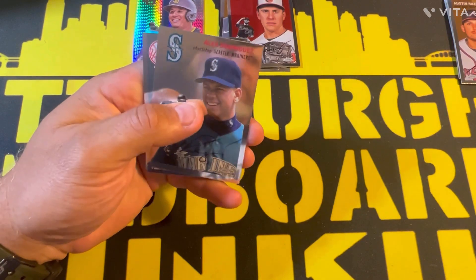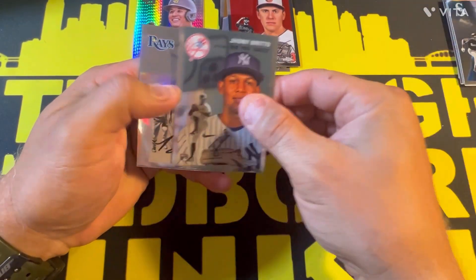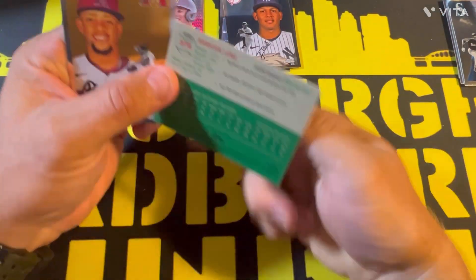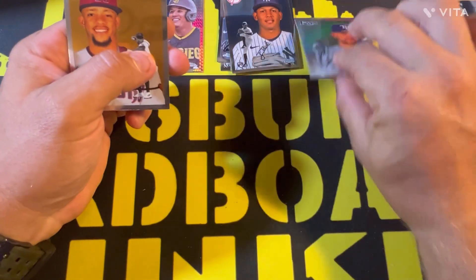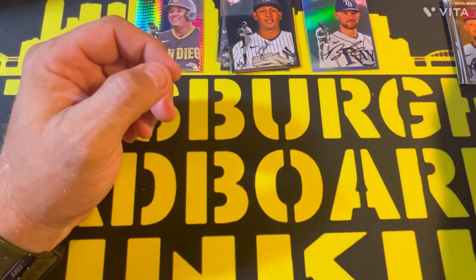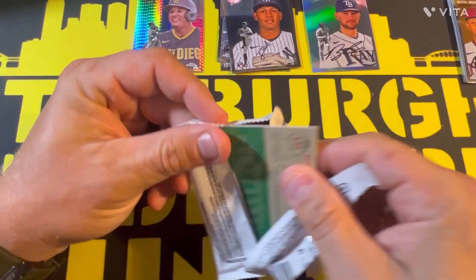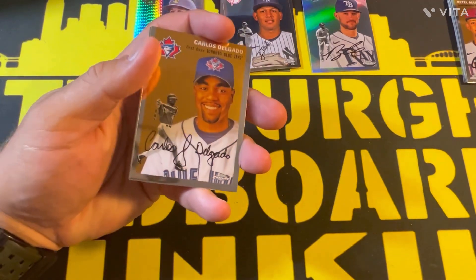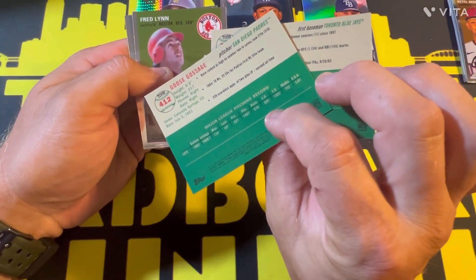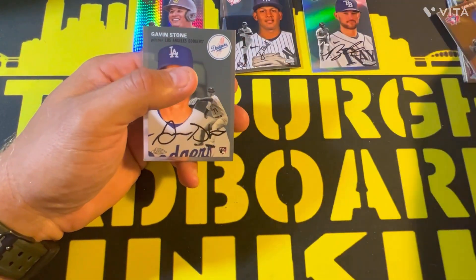Alex Rodriguez in a Seattle uniform, a Johnny Brito rookie card, we got a Brandon Lowe — I think that's a refractor — it is, that is a refractor — and a Kenta Maeda base. We got a Carlos Delgado, a Goose Gossage, a Fred Lynn, and a Gavin Stone rookie card.